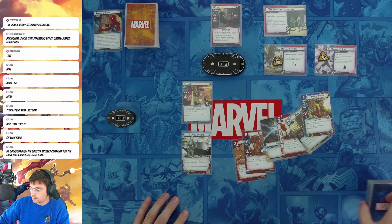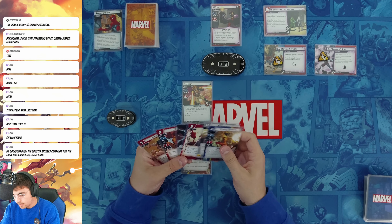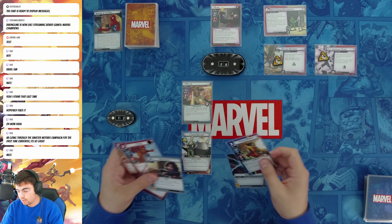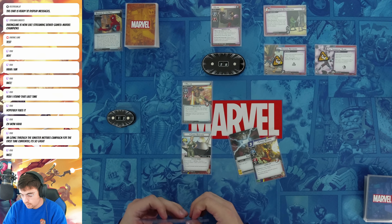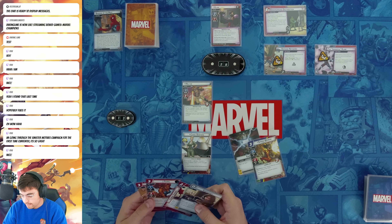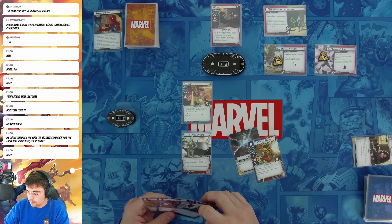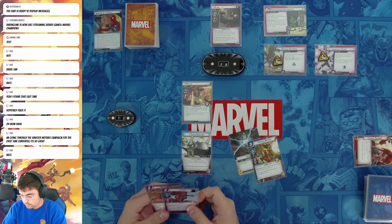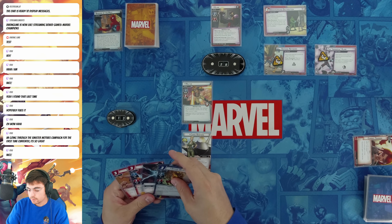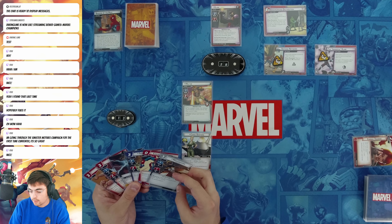Okay, this is already going well. Uppercut will just take care of Melter. I probably want to prioritize Spider-Woman to get the two-thwart, but I don't want to throw away Tigra either because she's so good. I don't need the emergency or the combat training right now, because she's going to be thwarting mostly. I'll hold these and mulligan these two. I'll draw two more — Chase Them Down, that's going to be really good. And Mockingbird.